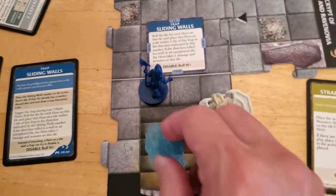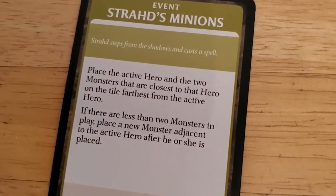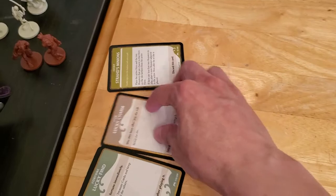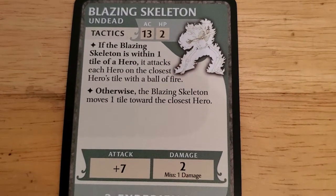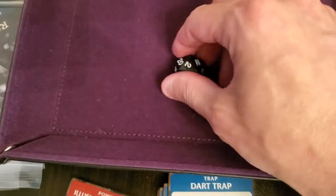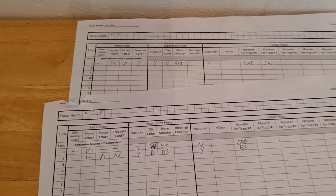I'll put the blazing skeleton over here. Let me read through that to make sure I did it all right — okay, that's all correct. So that's going to be the end of that encounter. Now the blazing skeleton that we just drew will activate, and it's going to attack just Arjun. Hit or miss, it'll do damage. It's going to get a plus seven on that attack against Arjun — and that's a two. Two plus seven is nine, so that's sufficiently low enough to miss Arjun, but it's going to do damage anyway. That's going to bring Arjun down to eight. That'll be the end of his villain phase.